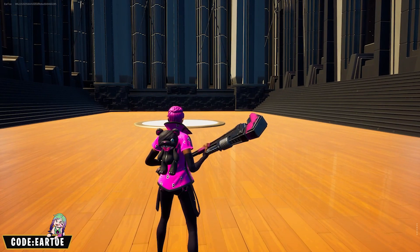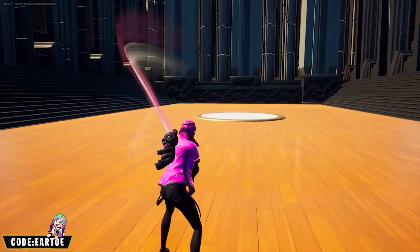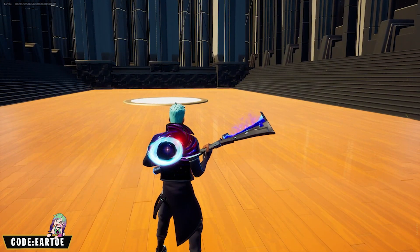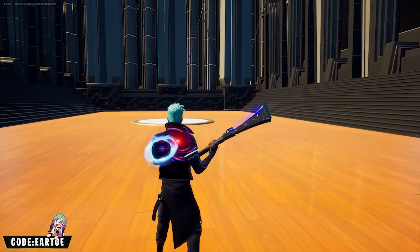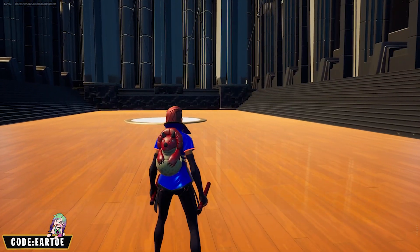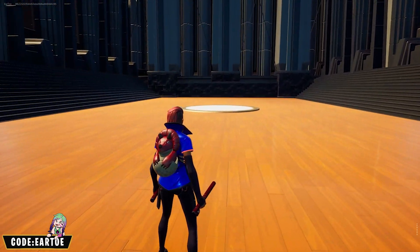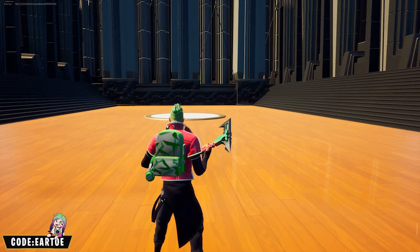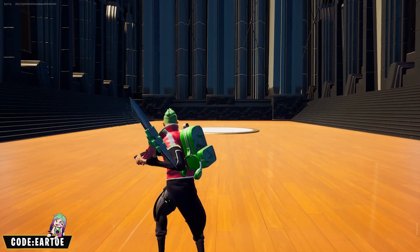This is the Cuddle Hearts wrap with the Stitches back bling and the Aqualug pickaxe. This is a planetary combo — we have the Galactic Spiral wrap with the Nucleus back bling and the Fusion Scythe pickaxe. This is the Cabang wrap with the Hatchling back bling and Daredevil's Billy Club.